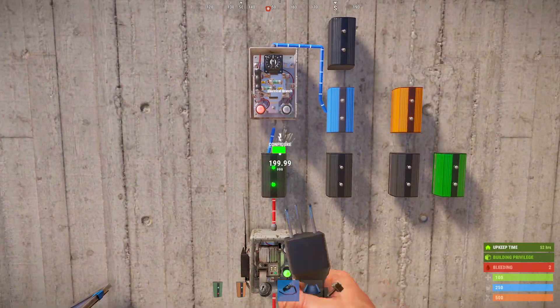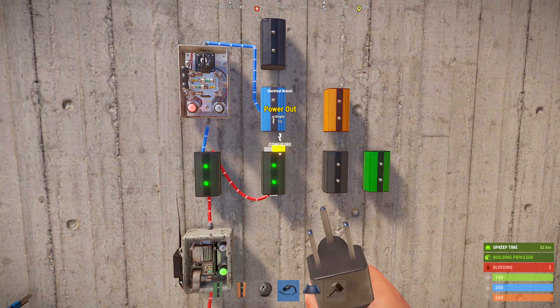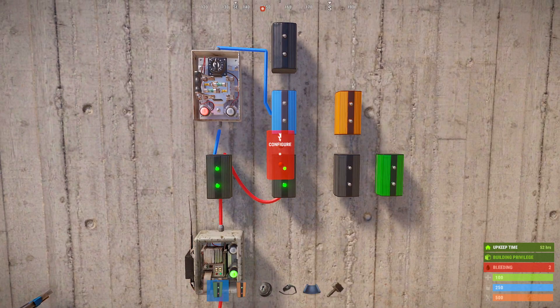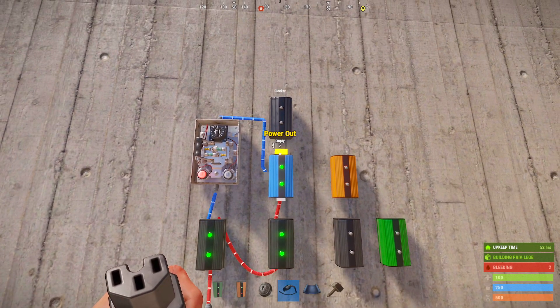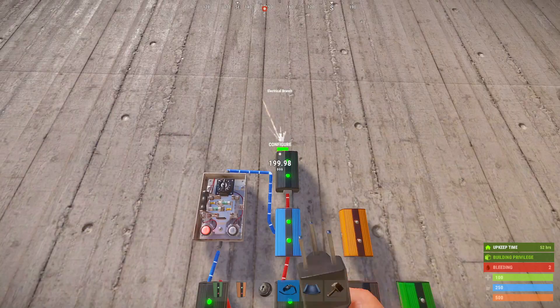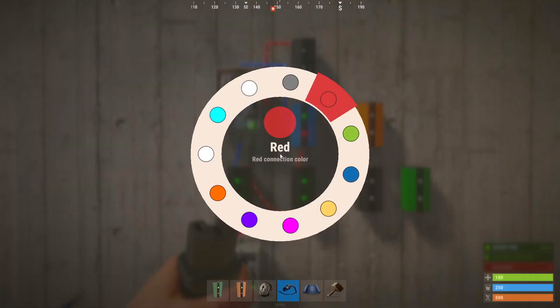We'll then take the remaining power from the right side of our first branch and power our second one. The power from the left side of this branch is what we're going to use to create a timed loop which will make the power flicker on and off. So we're going to take the left side of this branch, send it through our blocker, up into our third electrical branch. We'll then take the left side of this branch to toggle on our timer.